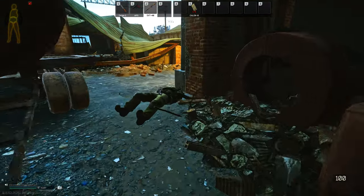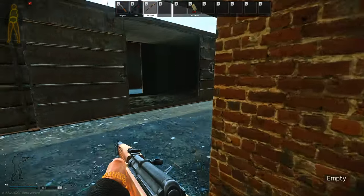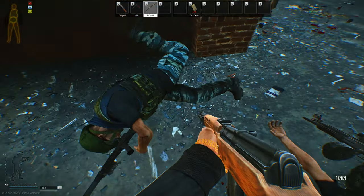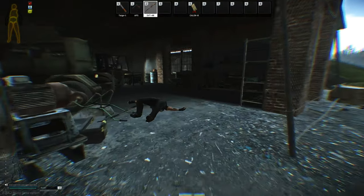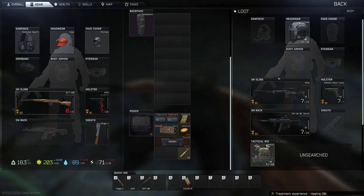I'm just moving around like an idiot here, just showing you how it looks to jiggle around. Now we're going to go loot Gluhar — we have to loot him, right? Where'd I kill him? These are guards. Where is he? He's in the train yard — I remember. He's right here. I'm going to go ahead and skip to a map now and show you the spawns and everything.